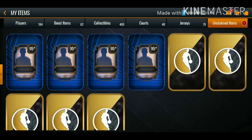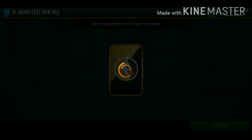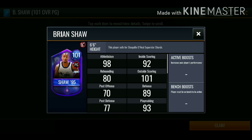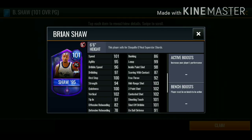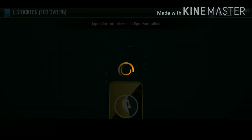We're also going to be opening up some reserve packs. We're going to be claiming this arena player that I got from grinding for that Magic. This 101 overall shot isn't really an upgrade, but this card does have pretty good stats. He has a 103 mid-range, 102 three-pointer, 102 contested shot - a couple hundred-plus stats. This card is definitely a good point card to have on your team.